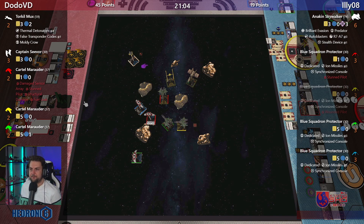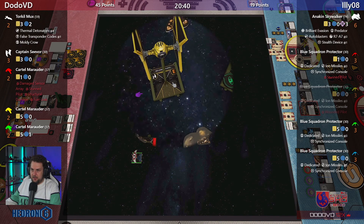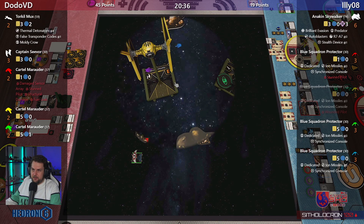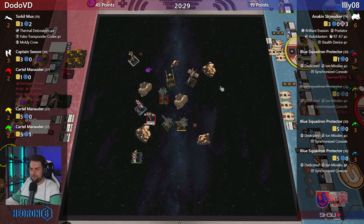Anakin is in a nice position for next round. Green Torrent also in a good position. Seavor — will the hard one fit here? Yes, should fit. Should not overlap this obstacle. Let's see what they're doing with that situation.